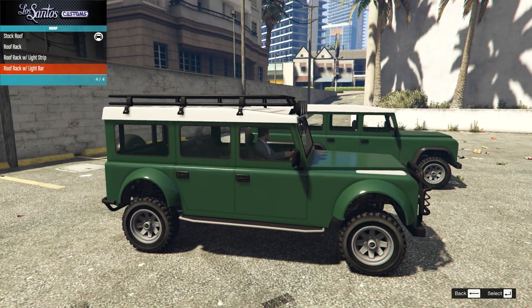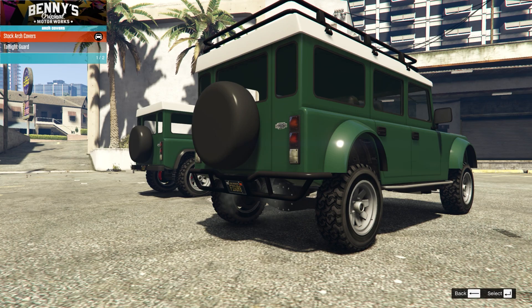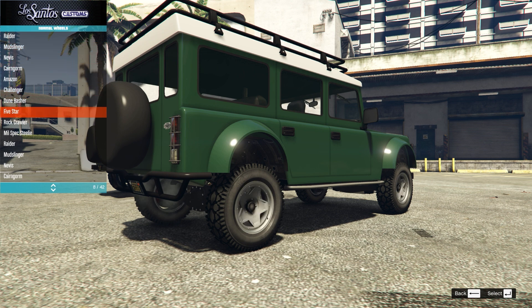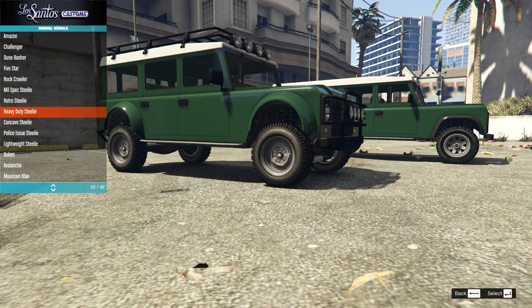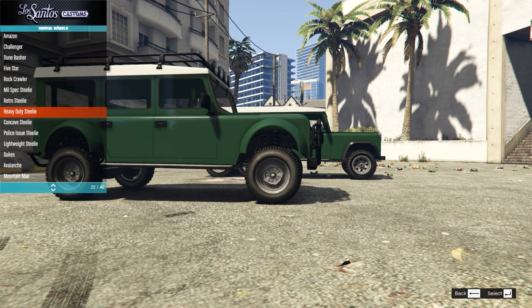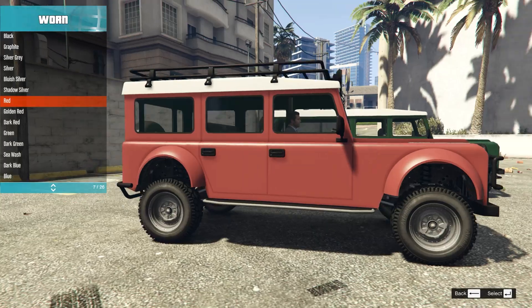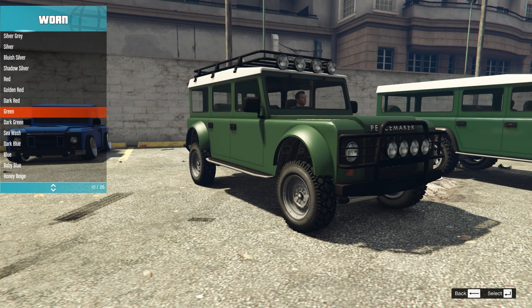No options for pickups on this version. Just the light bar, and we'll go for the taillight guard as well. On the wheels, straight into the off-road section — I'm thinking something like the heavy-duty steely is going to look quite nice. On the paint, I'm going to go for worn — I don't want it to look too flashy, I want this to look used.